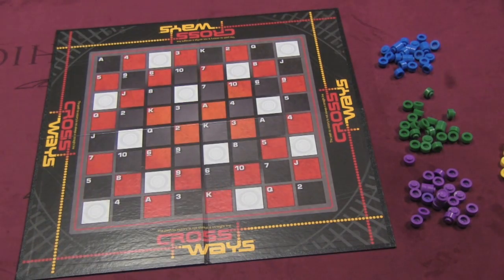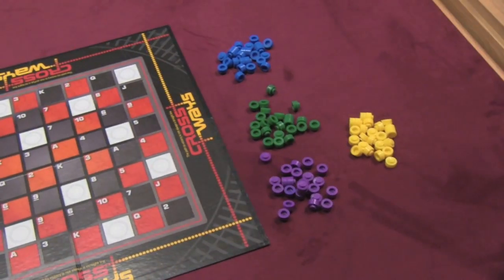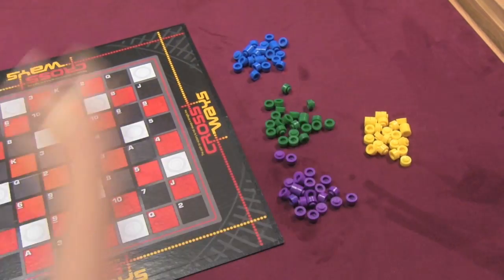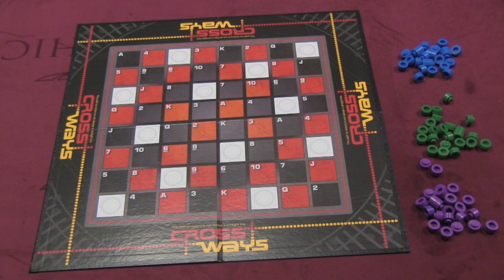Each player is going to get dealt five of these cards, or four of them. Players are also going to get a bunch of pieces of their color — purple, green, yellow, and blue. These pieces stack, as you can see. One player is chosen to go first and the game progresses.